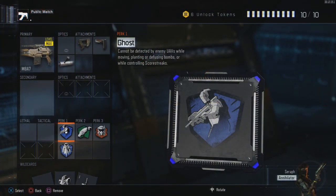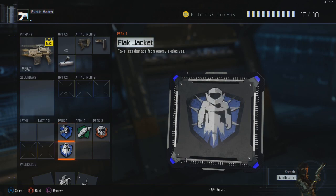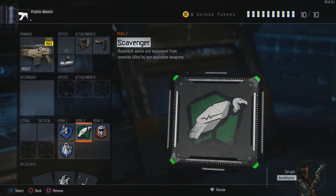Moving on to the perks: for our Perk 1 slot we're going to be using Perk 1 Greed because we want two Perk 1s. The first is going to be Ghost — make sure you stay off the mini map and stay stealthy, especially with a longer range gun like the M8A7. The second Perk 1 is going to be Flak Jacket, to protect ourselves from grenades. People are going to be trying to flush us out of our spots. For the Perk 2 slot we're using Scavenger, because I feel like I run out of ammo with the M8A7 a lot, especially compared to the one from Black Ops 2.